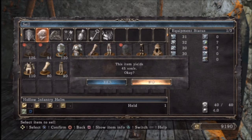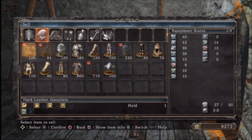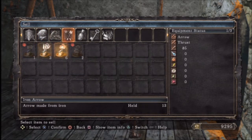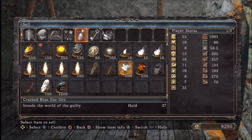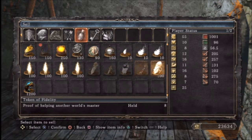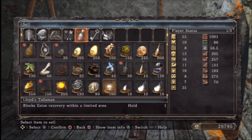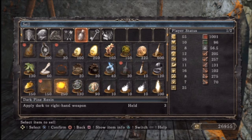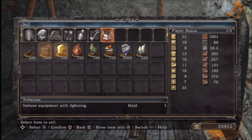I can get rid of some stuff that I don't care about, like that hollow infantry helm and those hollow infantry boots. The arrows I've accumulated - I could sell whatever I want. You can even sell him human effigies if you want to. And the best part - I have a reason to sell all of these because I'm not doing invasions with this character, so I can make a profit out of all of that. I even sold other items I'm probably never going to use, like this Lloyd's Talisman. Imagine if you could sell keys - that would be funny.